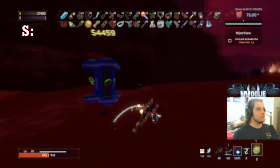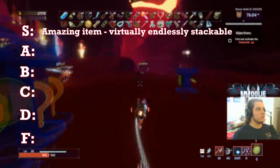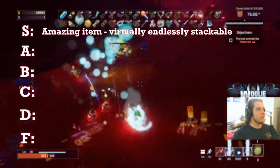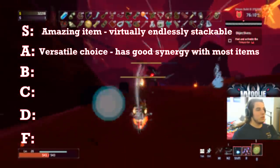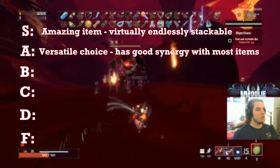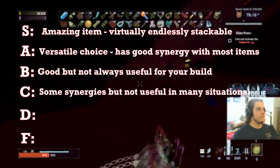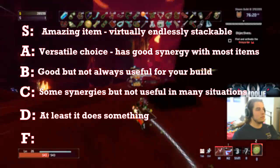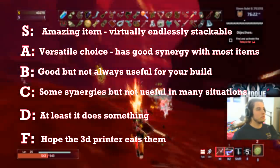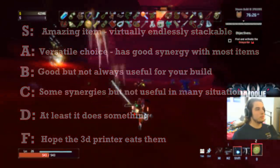There are six ranks I'll give the items: S, A, B, C, D, and F. S means it's an amazing item, virtually endlessly stackable, has many uses and good combos with other items. A means it's a versatile choice with some pretty good synergy with most items. B means it's good but not always useful for your build. C has some synergies but not useful in many situations. D — at least it does something. And F — pick these up simply to turn them into the 3D printer.